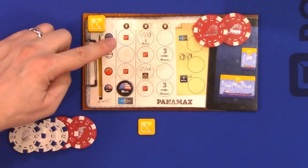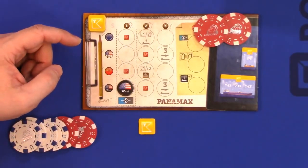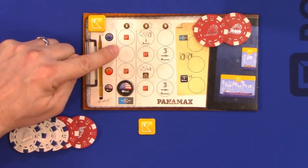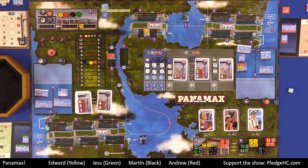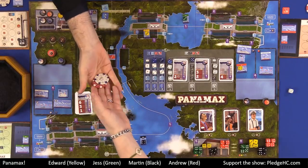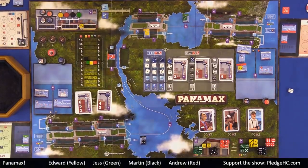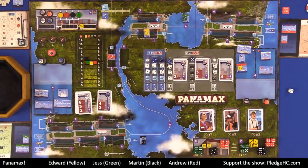Let's go over what the bonus actions are. First, anytime you see the stock market action — this is the most confusing, but it's actually very simple. You may purchase one share of any company at current value. You pay the money to the company and move that company's value up one step. Everyone is currently at $6. So I would pay $6 from my personal money to Martin's company, the company takes the money, I get one share from Martin that goes into my personal supply — hopefully worth more money than I paid for it at the end of the game — and Martin's value moves up one step.